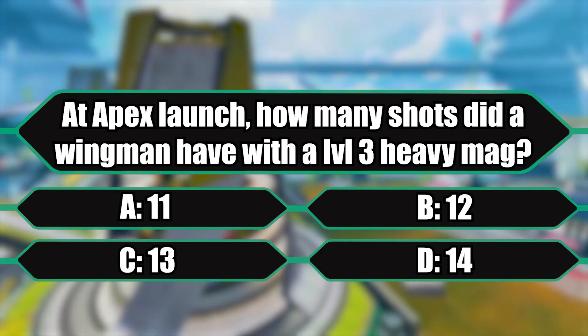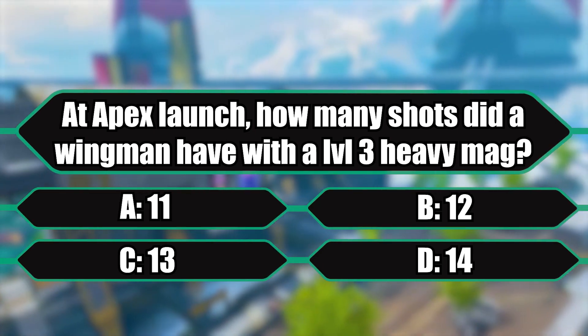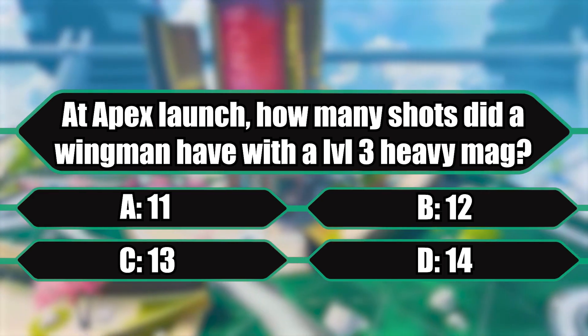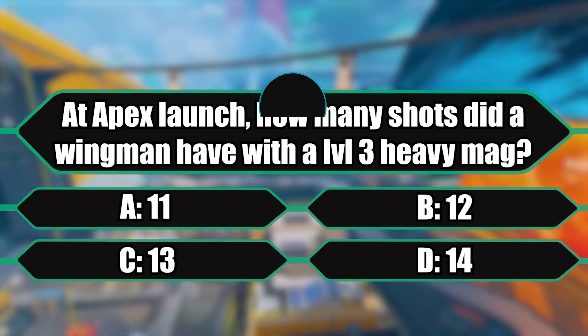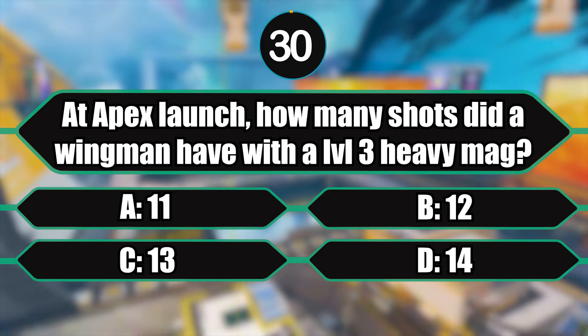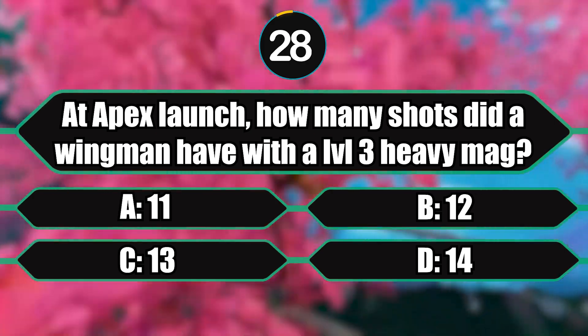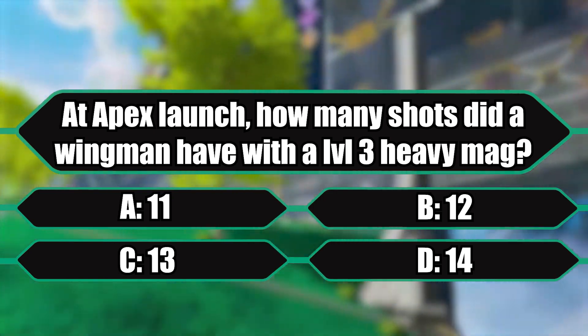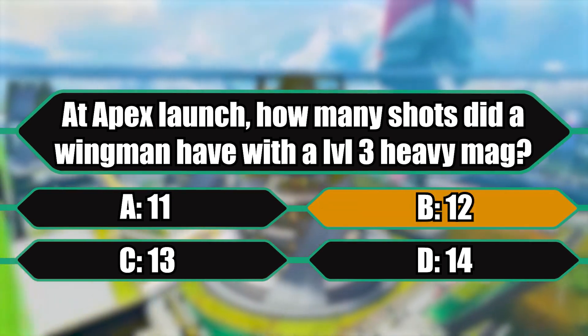Question number four: at Apex launch, how many shots did a Wingman have with a level three heavy mag? Is that A) 11, B) 12, C) 13, or D) 14? 12 — is it 12? And it is 12.